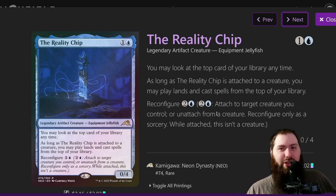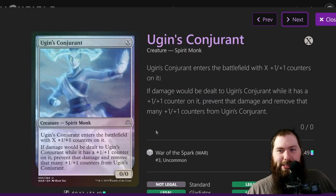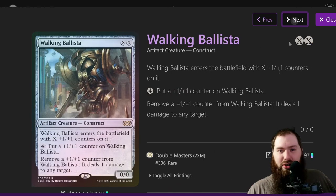Playing lands off the top is super helpful with the Reality Chip — with fetch lands I could see it being way stronger. It is a Jellyfish, which is unique in the deck, so that's good for the journal. It has to be reconfigured to play spells off the top, which is a little expensive, but not a big deal in this deck. There's also another zero-drop for the journal — a Spirit Monk. Walking Ballista is one of the other win cons.